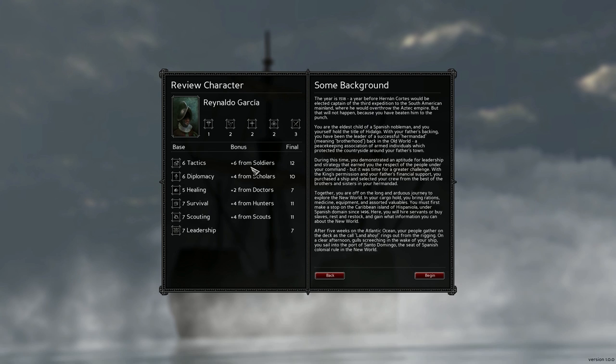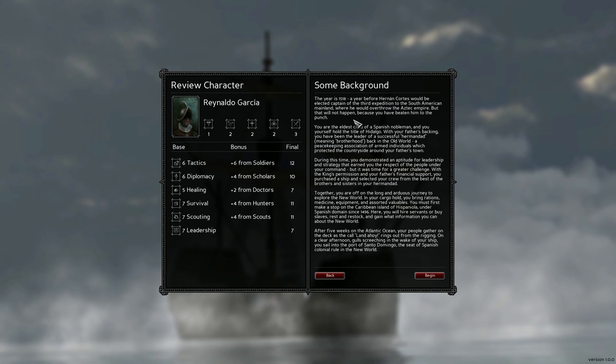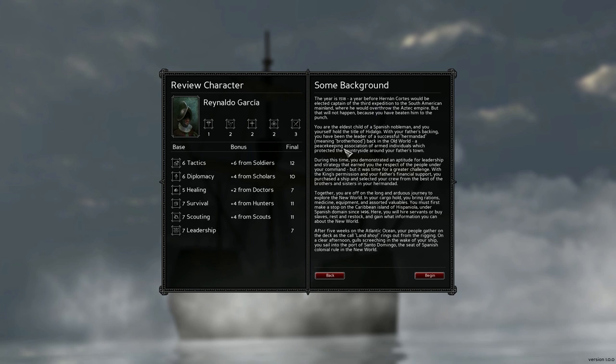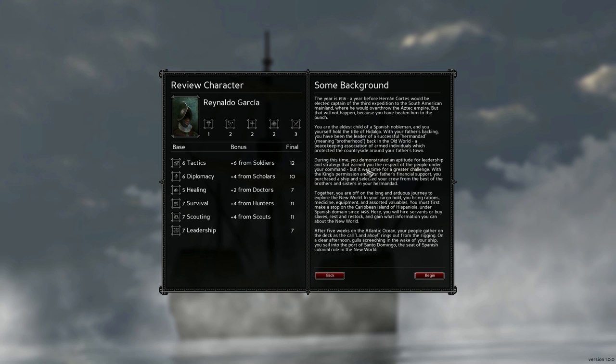So this is our final party summary. We get a lot of extra tactics from the soldiers. Our lowest stats will be healing and leadership. The year is 1518, a year before Hernán Cortés would be elected captain of the third expedition to the South American mainland where he would overthrow the Aztec Empire - but that will not happen because you have beaten him to the punch.